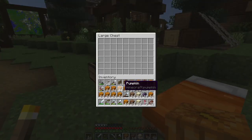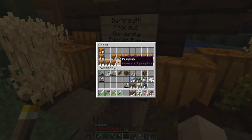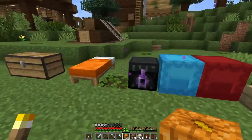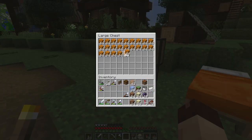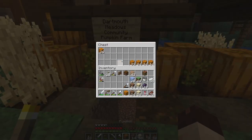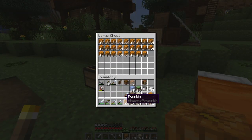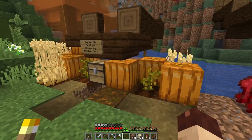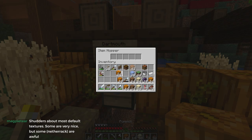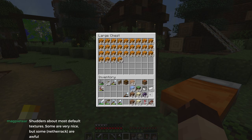You can see this thing is pumping out pumpkins even as we're here working. It must have just harvested — it gives us something like 20 or 30 pumpkins and that happens about twice a Minecraft day. Actually it's probably the hopper — the hopper above it is probably full and emptying down. We'll get that later.